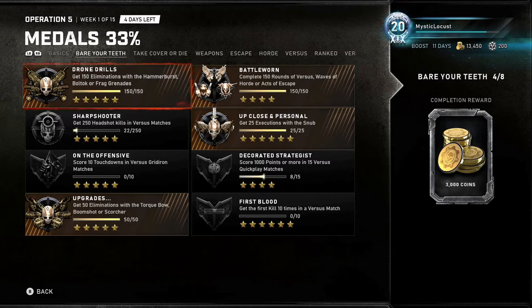Up Close and Personal: I loaded up an Escape match with the Trap and the Medic, because he starts off with a Snub, and I wanted to build up my character XP. On the Offensive: score 10 touchdowns in Versus — that's pretty straightforward.